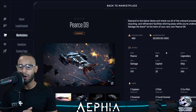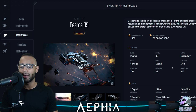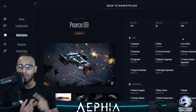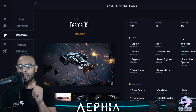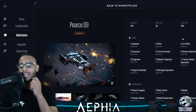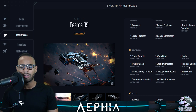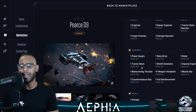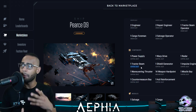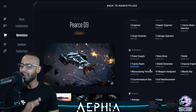'Descend to the below decks and check out all the onboard processing, recycling, and refinement facilities whirring away while you're underway. Salvage the stars at the helm of your own PSD9.' Now, this ship — there are only 460 of them. Very small supply, because it's a legendary ship. It is a capital ship which commands a $30,000 price tag. The crew includes one captain, two pilots, two co-pilots, scanner, turret, drone engineer, repair, tractor beam operator, cargo foreman, and salvage operator — the first time we're seeing a salvage operator role.